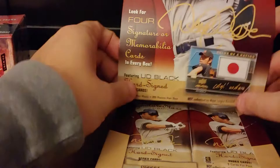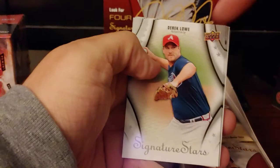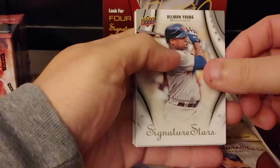I think there's some decent first-year players in here. Should be four autos or memorabilia cards in here. Look at these cards — it says Atlanta, but you can't tell he's a Brave except for all the logos, which is why Upper Deck got yelled at. Our first auto is Scott Feldman — he was a pitcher. Can only go up from here. Scott Feldman, not numbered.